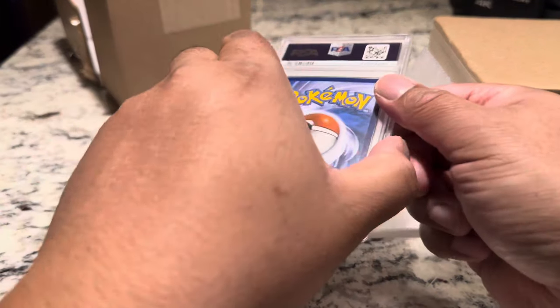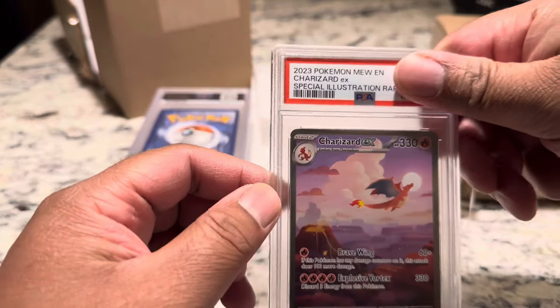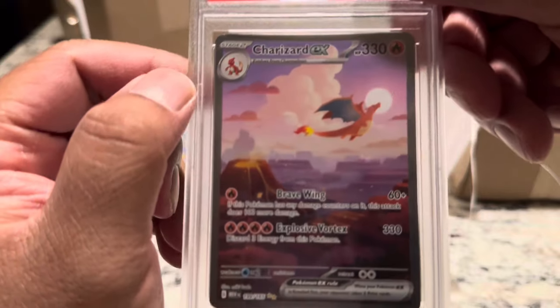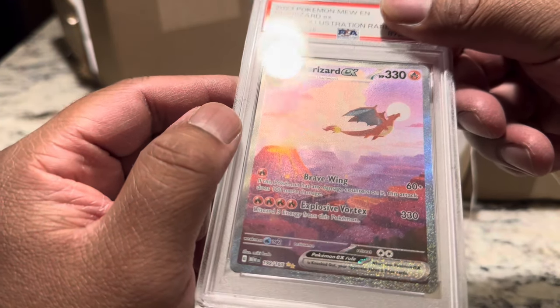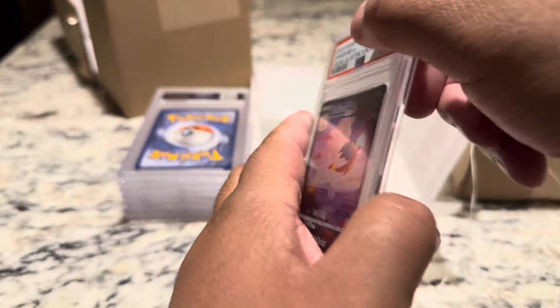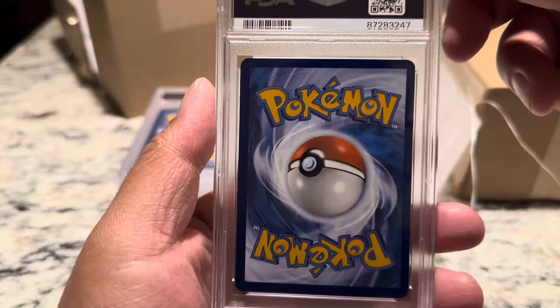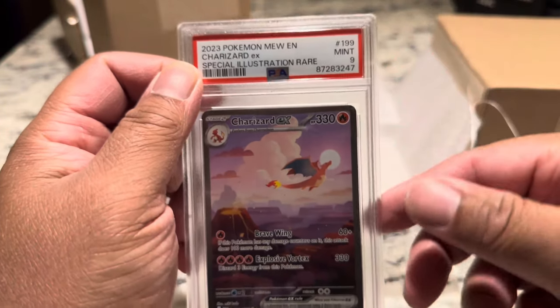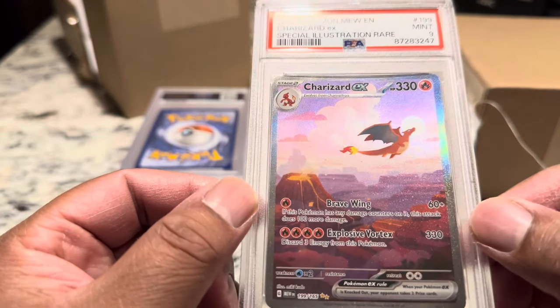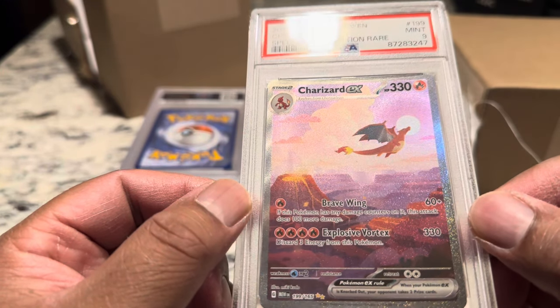Next card — is this a 9? Yeah. The big lizard. Let's take a close look. Back looks really clean. Moment of truth — PSA 9. Why did they dock this at 9? I'm trying to see if this was the card with the little print blob. Oh, it's definitely the centering — the centering on the left-hand side is a little thin and a little shifted, so it wasn't looking too pretty. Maybe there's another imperfection in it — I'll have to take a closer look.